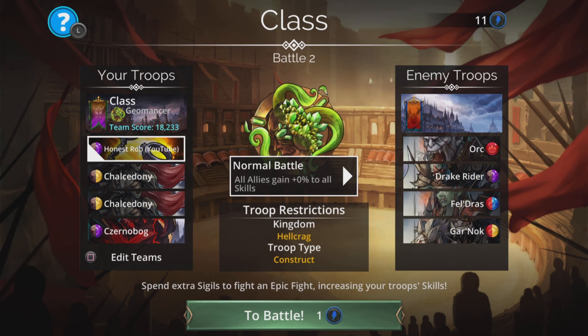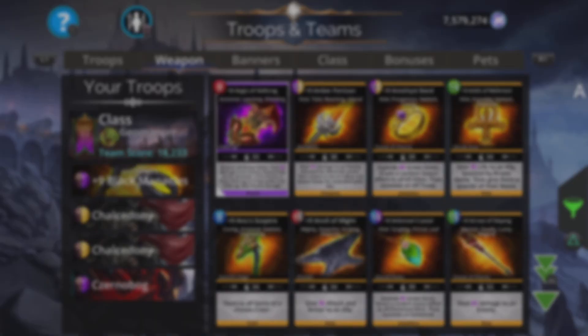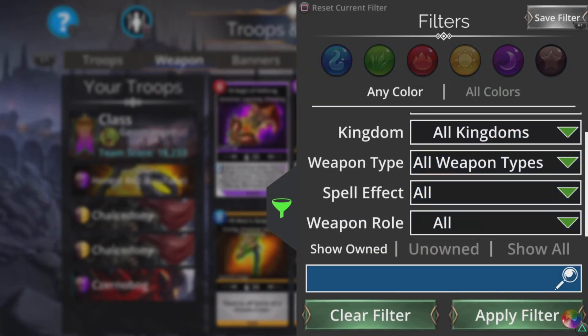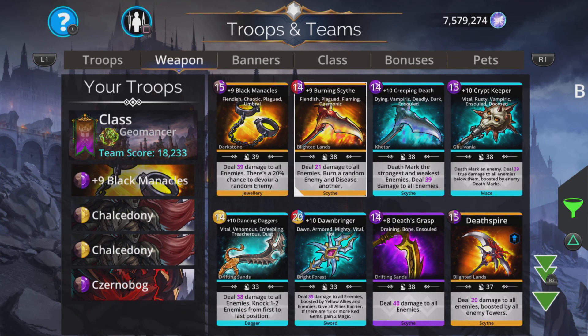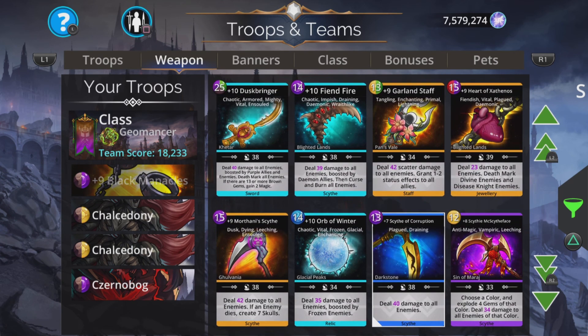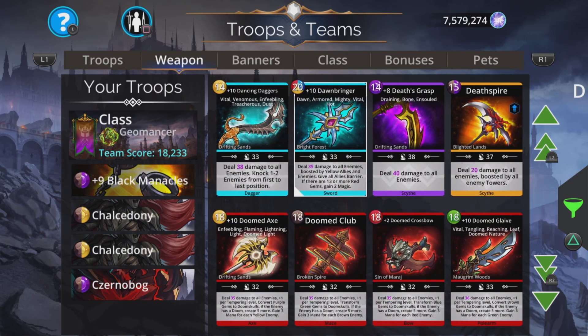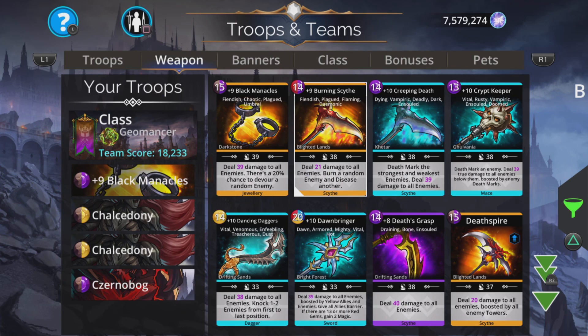The weapon in first place will be Black Manacles or any other damage-to-all weapon you've got that you like. To find that, just go to the search and put in 'damage to all' — all the weapons you've got which do damage to all will pop up there. It is good if it uses brown because the way Charles Rodony is going to fill up the weapon is going to be ludicrous and you'll be able to do pretty much non-stop damage.